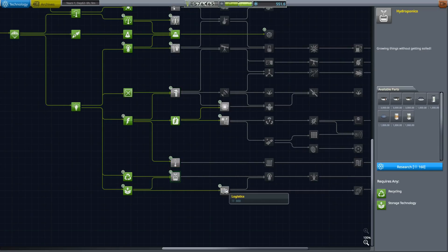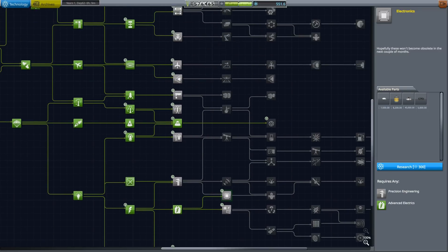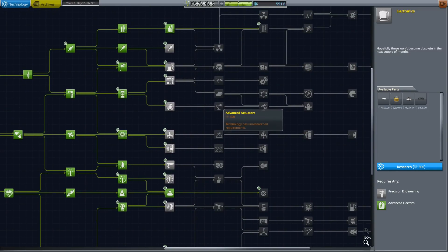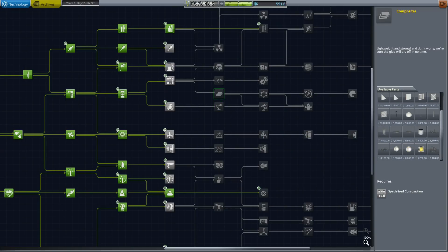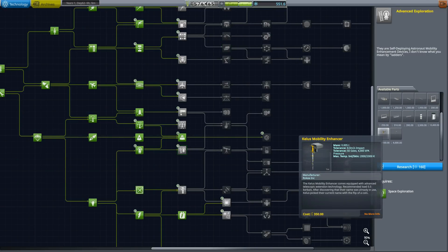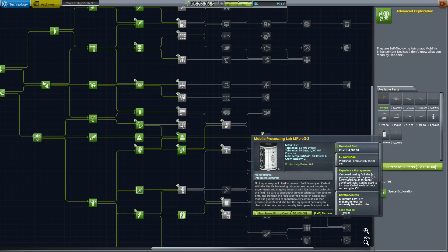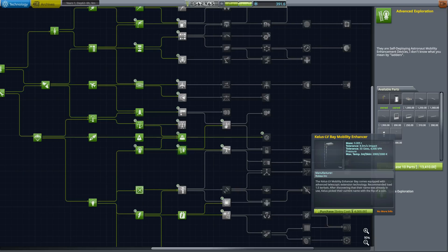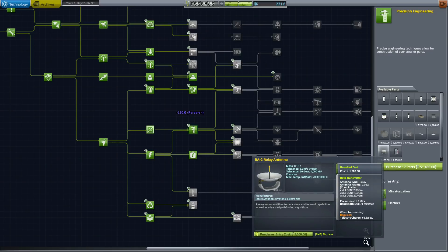Heat management, logistics — just having a look to see where the docking ports are. I know we've got the small docking ports, but the larger ones would be nice. I think what we're going to go for is advanced exploration — better ladders, mobile processing lab. We'll grab those, then grab precision engineering to make sure we get the relay antenna and the science storage device.